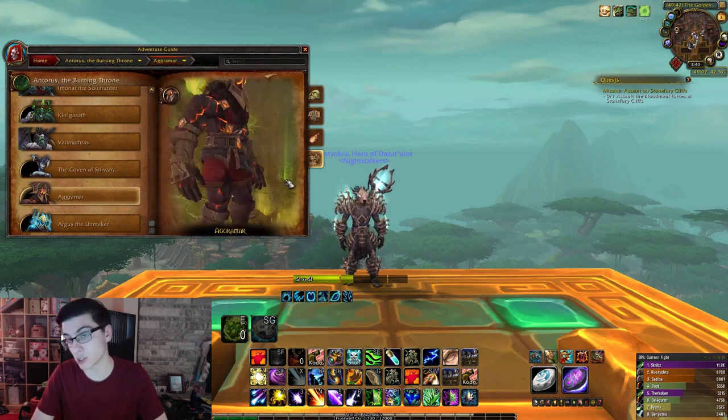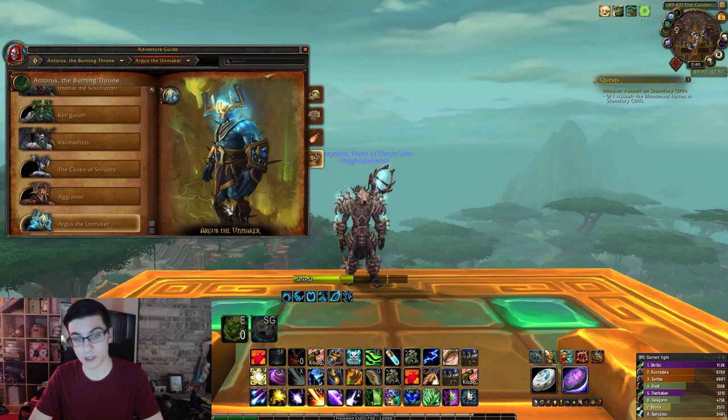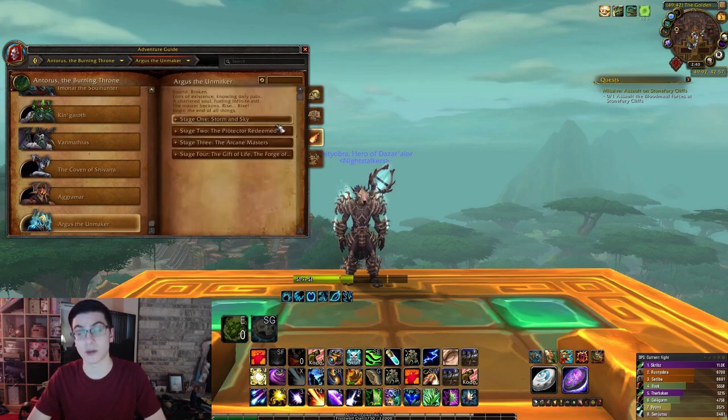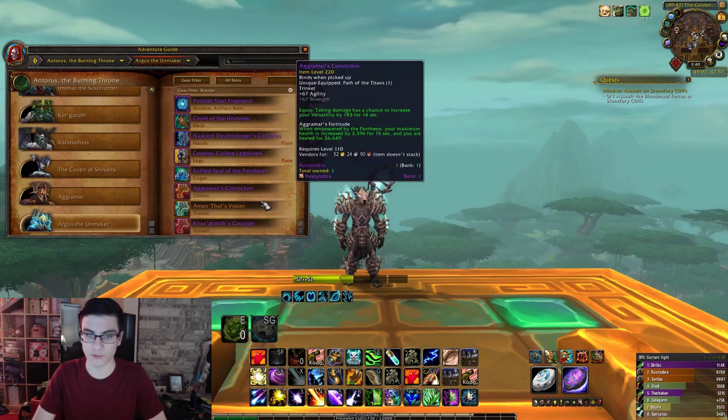This is on Heroic difficulty. If you manage to do it on Heroic, you could also easily do this on Normal. These guys drop two very special transmog weapons. Aggramar drops Taishalak, the two-handed weapon the boss uses, and Argus drops the Scythe of the Unmaker, which is the two-handed pull arm the boss uses, which you can see the models when you do the bosses.